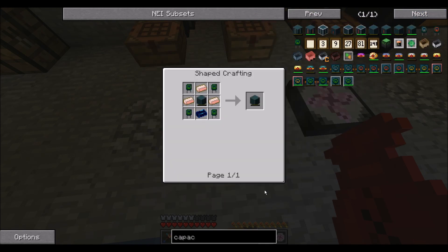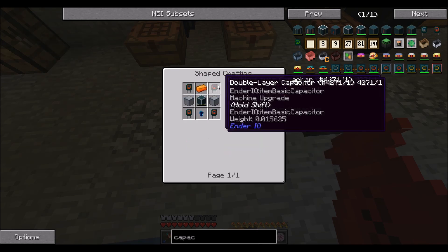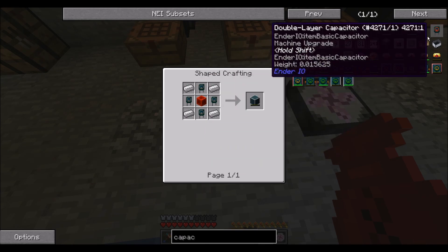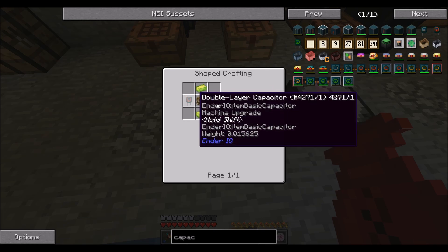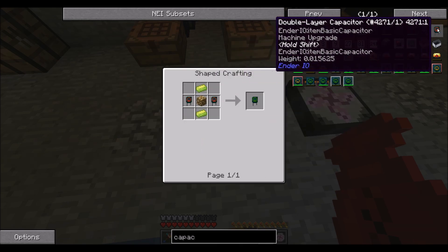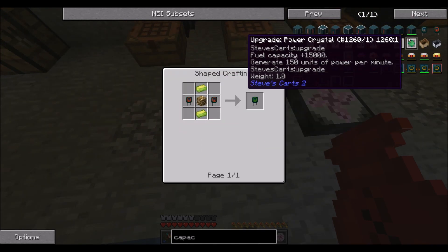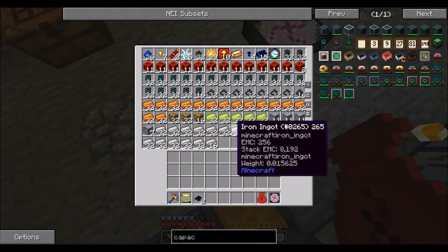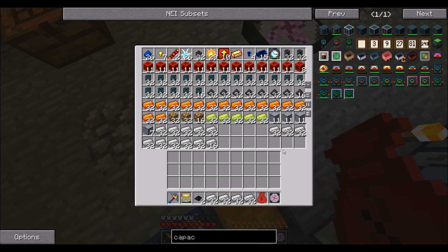I have to make 10 vibrant capacitor banks, which is 40 of these and 40 of these. To make these, that's two of these, so that's 240. That's some amount of these red ones. I did all the math already, I don't feel like doing it again. So I'm just going to get started.